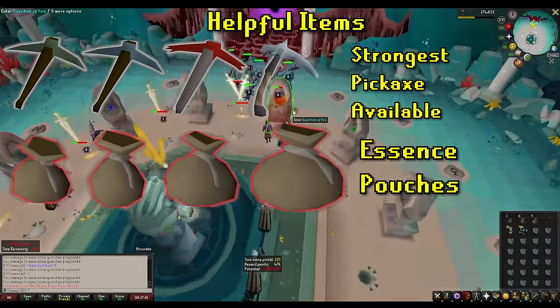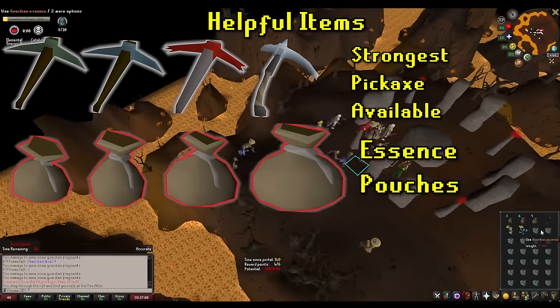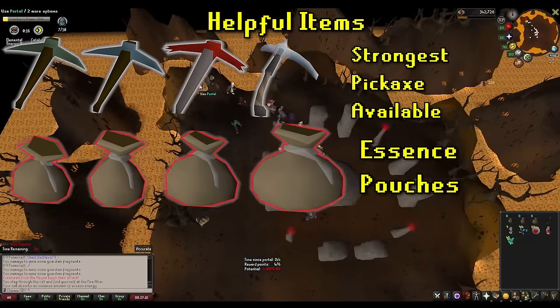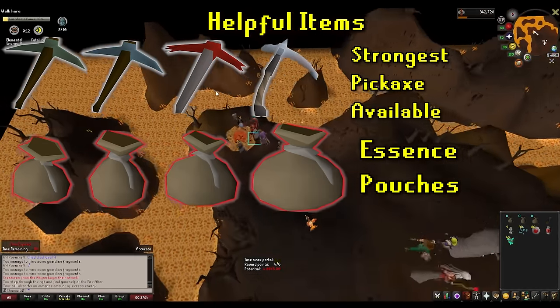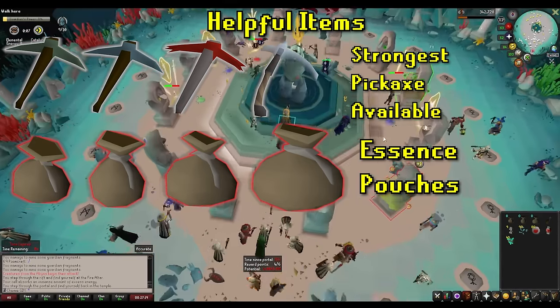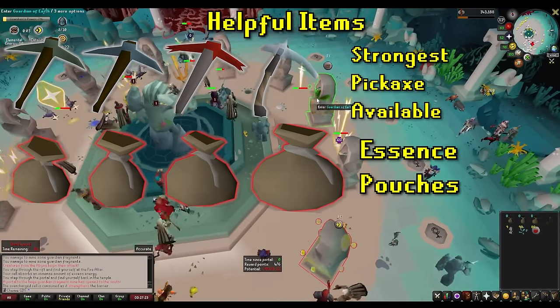Over time, pouches will degrade and it is a huge pain, but they can be repaired by the dark mage by either traveling to the abyss, contacting him via the lunar spell NPC Contact, or talking to Apprentice Cordelia located in the minigame, who will contact the mage and have them repaired for one abyssal pearl — the currency you can loot as a reward by playing this minigame. I actually use Apprentice Cordelia most because it makes it so much easier.